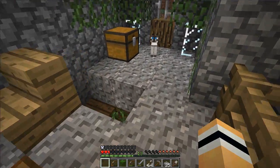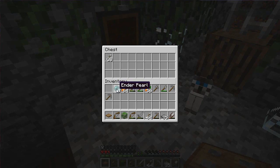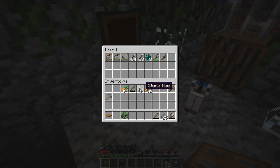So there is my house. I need to put all this stuff back — put all this stuff back. Arrows. Ender pearl. Farming. Excuse me while I sort my stuff out — such a mess in here.